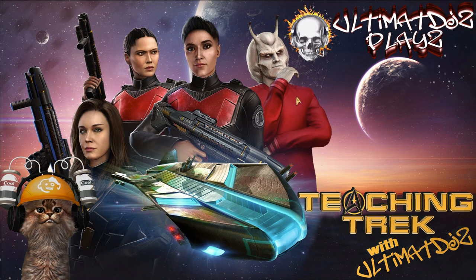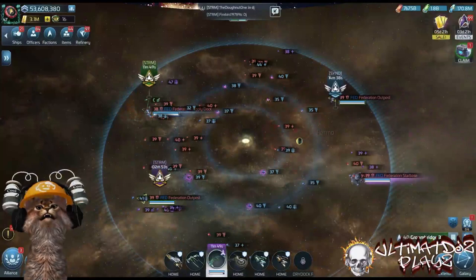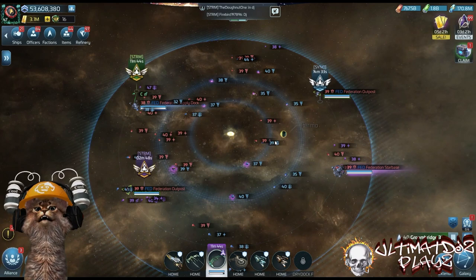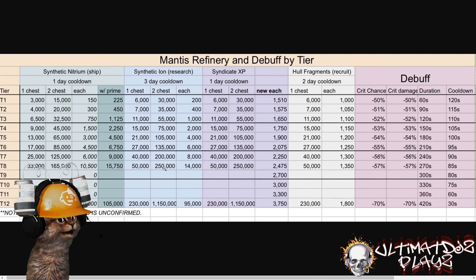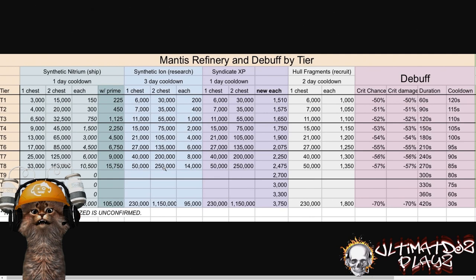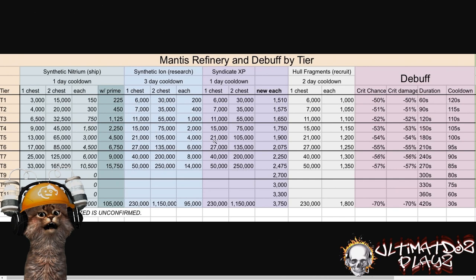It has obviously changed — where is an optimum hold point, and it's going to be different for everybody. Let's hop into our game client. What I'm going to show you today is the new chart we have data collected for so far through tier 8 on the refineries. Still looking for tier 9, 10, and 11 data. Special shout-out to Jules Verne for putting this data together with the help of a lot of different players.